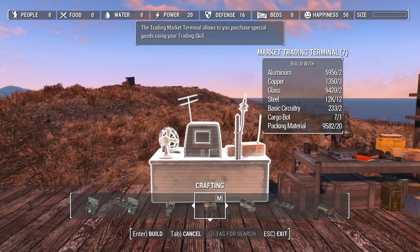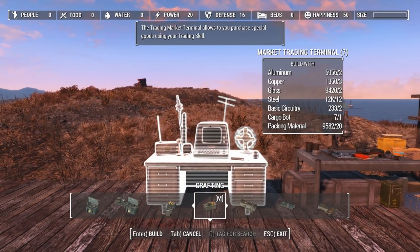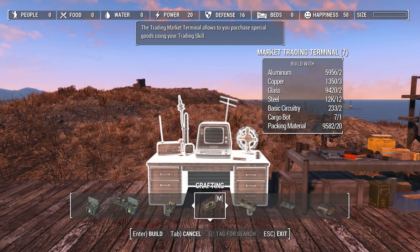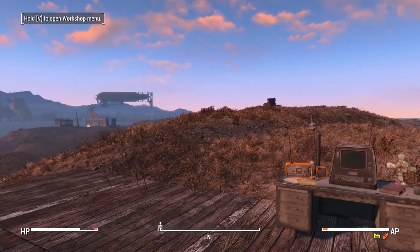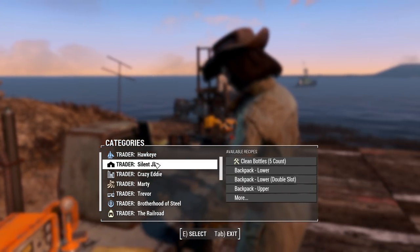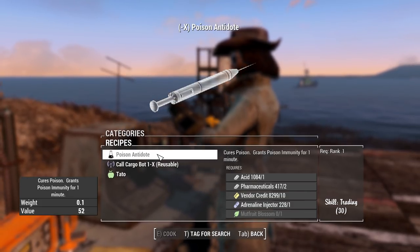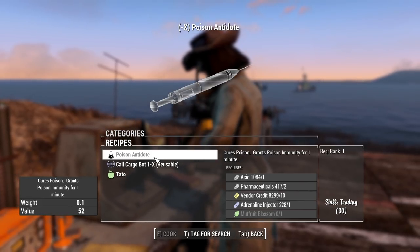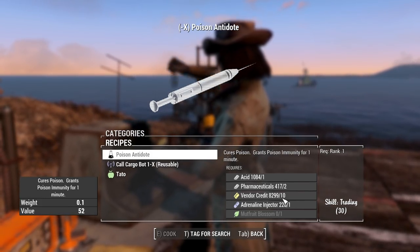Let's talk about the Market Trading Terminal. You're not going to make one of these right away — do not make one of these right away — because it requires a cargo bot, and if you're following Horizon you're only going to have one spare cargo bot in the beginning. You're going to want to spend that cargo bot on your resource station. But I will make one to show you what it does, because you'll want to make one as soon as you have materials to spare to make a second cargo bot. This is used to do trading, and it's really handy because a lot of times you won't have the necessary skills to make a certain thing, like a poison antidote — but if you have a bit of skill in trading, you can trade for it.